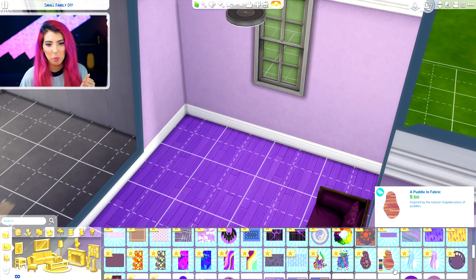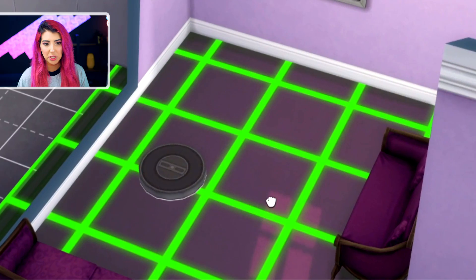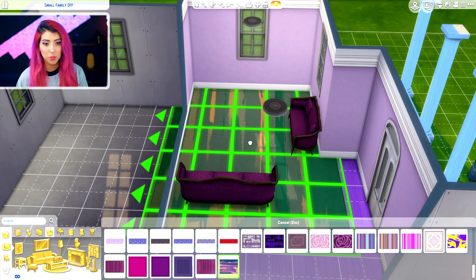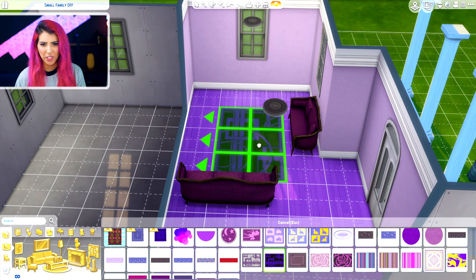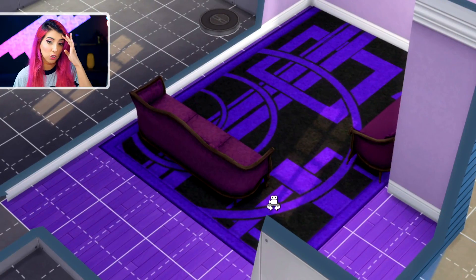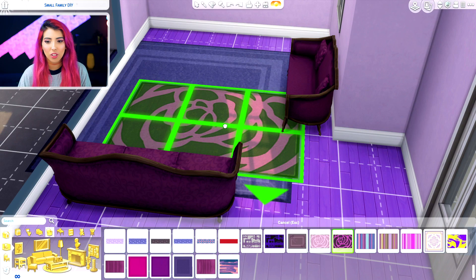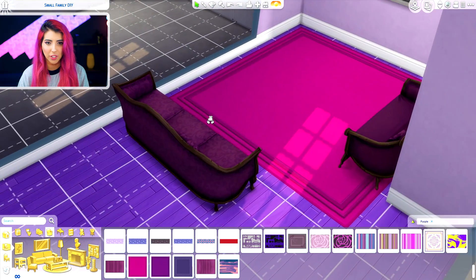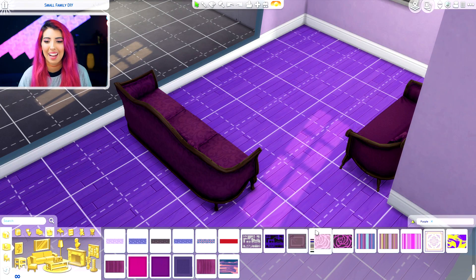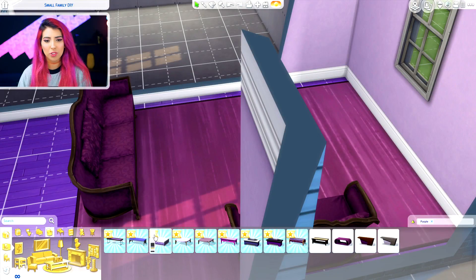Next we have to pick a rug — a purple rug. They're all kind of gross. This is so much harder than I thought it was going to be. I want my house to look good, but purple is a very tricky colour to get given. I hate all of these rugs. Why are they all so gross looking? I keep changing my mind. I hate all of these rugs — they all bring me sadness. Let's move on to the coffee table.